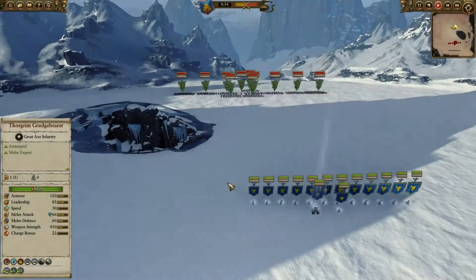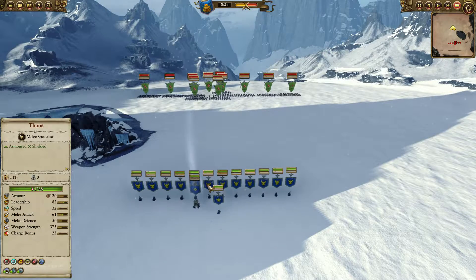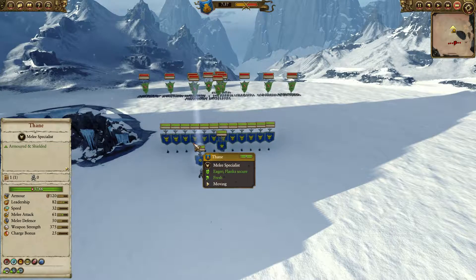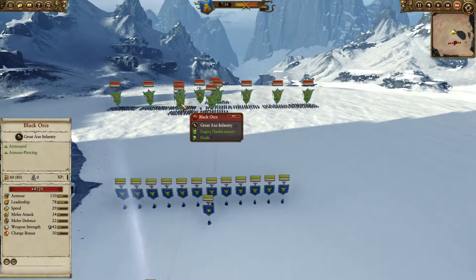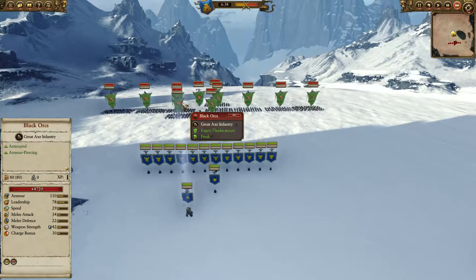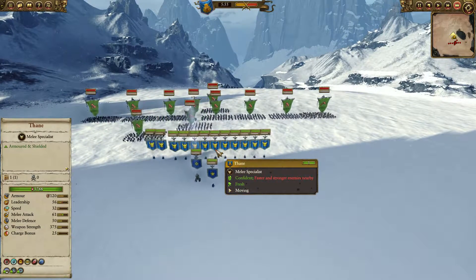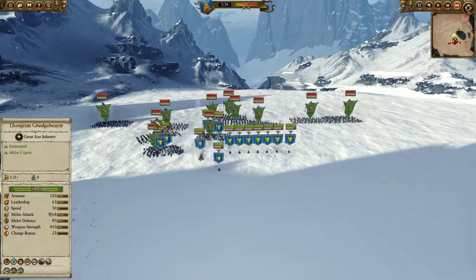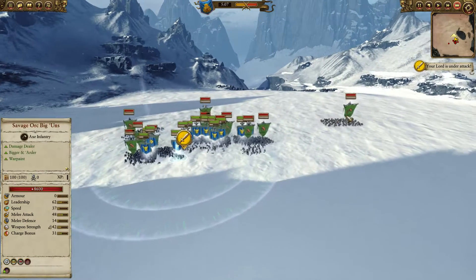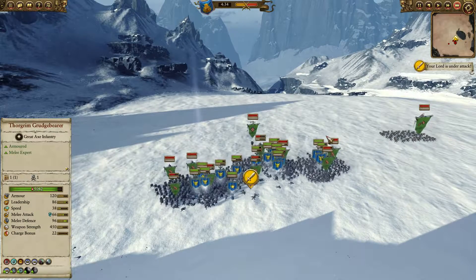So lately in Patch 1.2, the potions given to melee heroes give them ability to regenerate health a lot. Now this Thane has 3.7k health, while the Black Orcs have almost 9k health. Thanes do not have Armor Piercing but have very good armor, whereas Black Orcs do have Armor Piercing and High Armor, so the Black Orcs should be a perfect way to counter Thanes — they should absolutely wreck them.